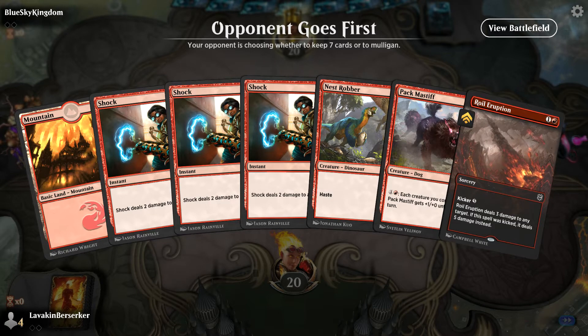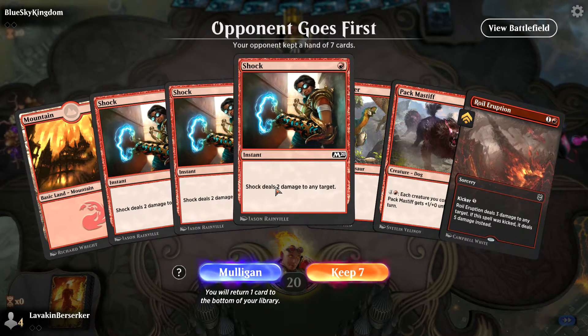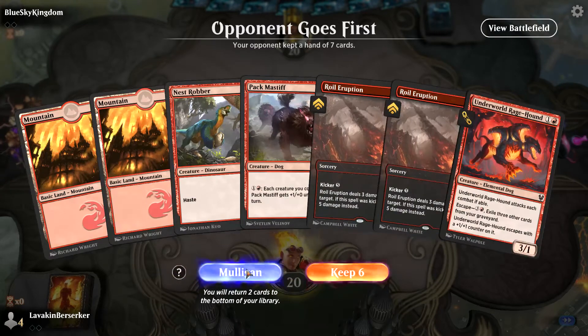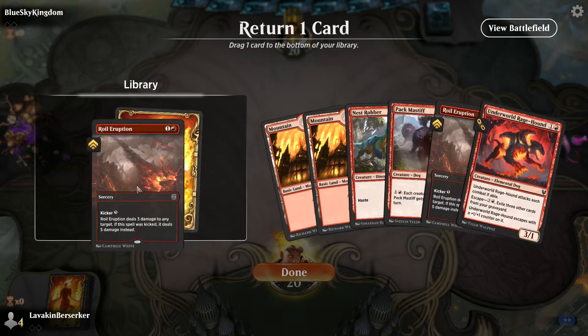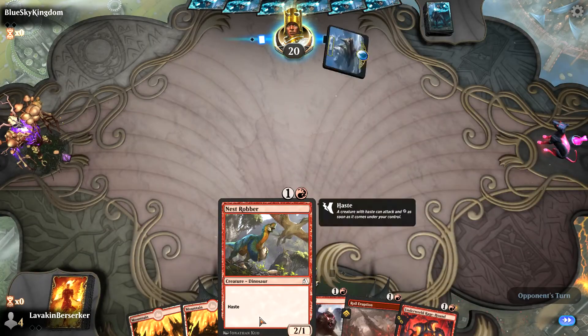This hand is not playable. I mean, I have a three-shock but that's one land so I can't do it. This hand is better — still has no one-drop unfortunately, but I'll keep it. I'll put the Oil Rooks not on the bottom, I think. Features are more important here, so we'll try this.